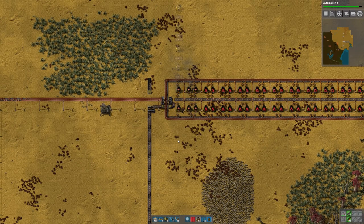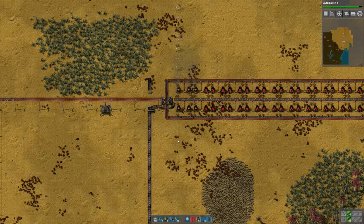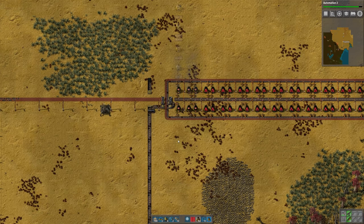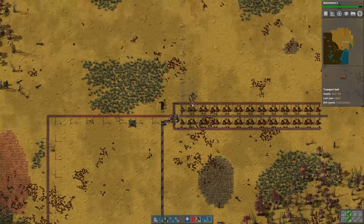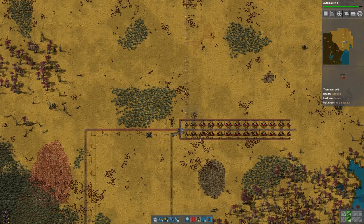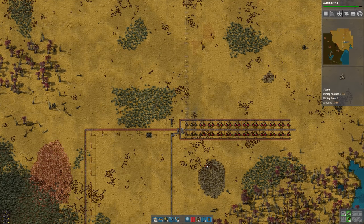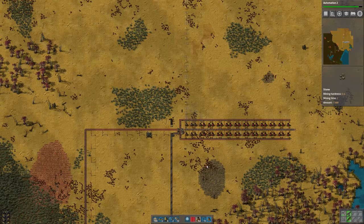That's going to do it for this episode. What I'm going to do in the meantime — and if you're playing along, this will be your homework — is to set up one of these for iron. That's going to be set up right here. I'll get some mining drills on an iron patch and we'll go from there. Thanks again for watching. Talk to you later. Bye-bye.